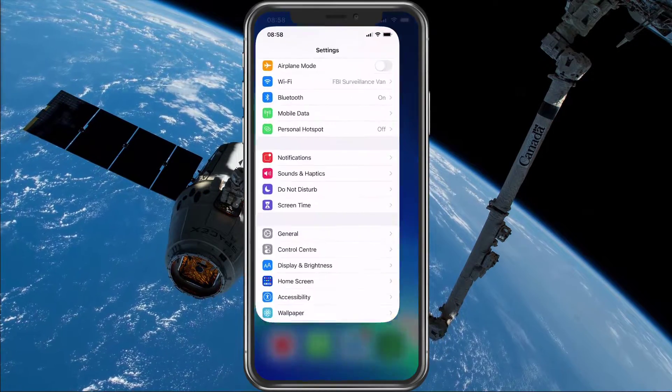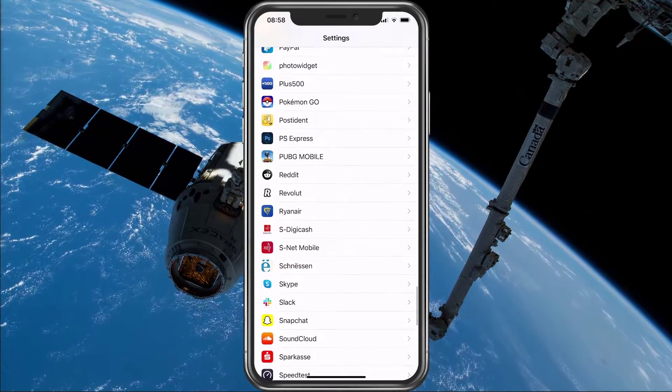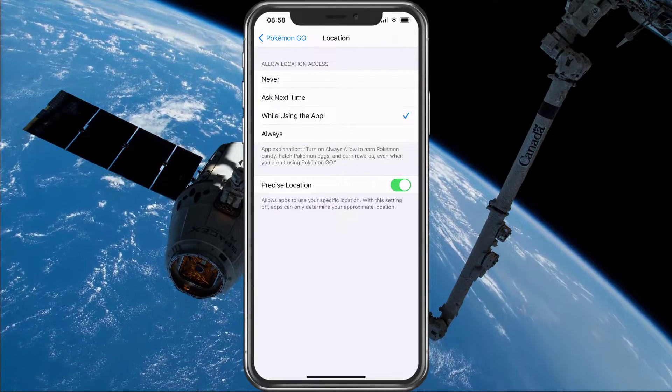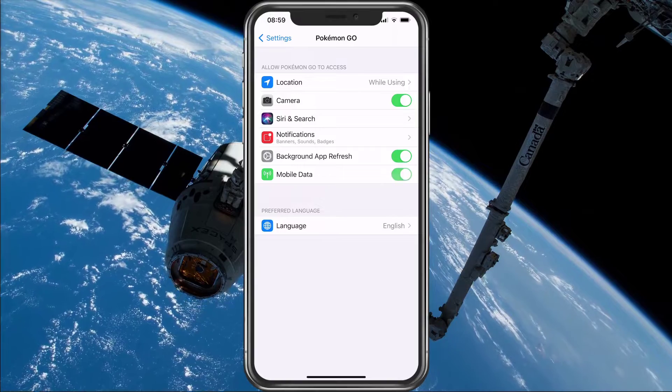Next, open up your native settings application. Here, scroll all the way down and tap on Pokemon Go. Make sure that the location option is set to 'While using the app' and enable mobile data, in case you have enough data left on your plan.